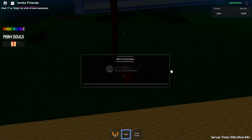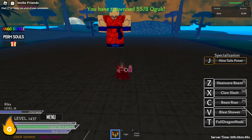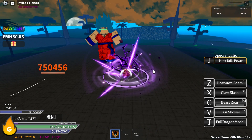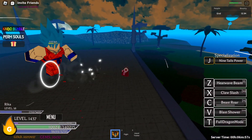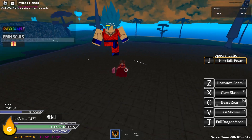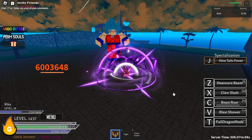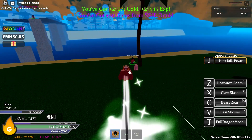Let's spawn another one and check our C skill — Beast Roar — and it does 7.5 million, that's insane, almost got it to half HP. Let's use it again to kill it — two shots, that's crazy.